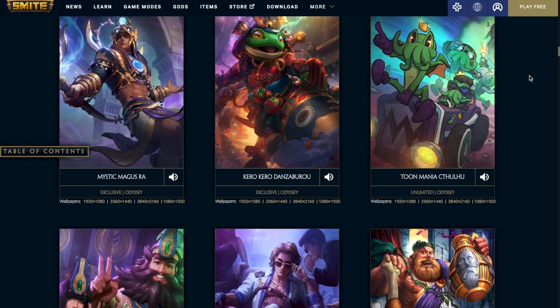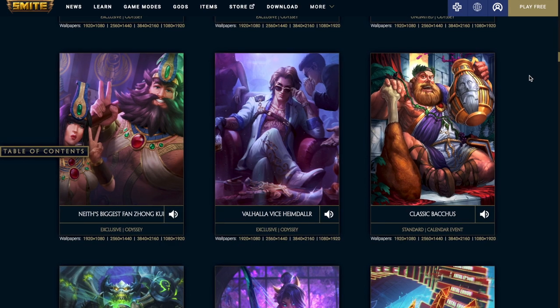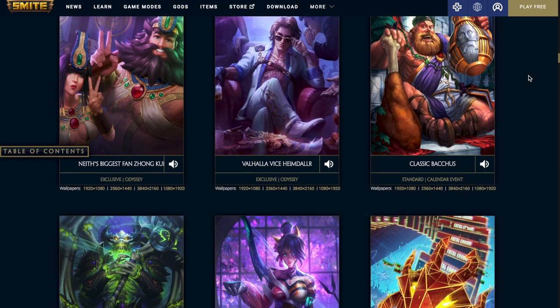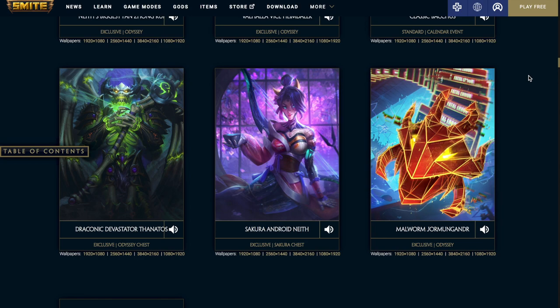Then we have the Mystic Magus Ra, which is exclusive to the Odyssey, and the Kiro Kiro Danzaburo, also exclusive to the Odyssey event. The Toon Mania Cthulhu is the tier 5 skin you get for earning enough points in the Odyssey event — this is a very cool tier 5 skin. I played it in PTS and it's the best tier 5 skin they've released in a really long time. We have Neath's Biggest Fan Zhonggui, which I think is just a great concept. The Valhalla Vice Heimdallr is probably my favorite skin of the patch other than Toon Mania. We have Classic Bacchus as part of the calendar event. The Zhonggui and Heimdallr skins are both Odyssey. We have the Draconic Devastator Thanatos, exclusive to the Odyssey, the Sakura Android Neath, exclusive to the Sakura chest, and the Malworm Jormungandr, an Odyssey reward — I think this Jormungandr skin looks sick, really cool concept.